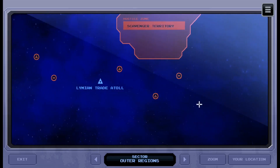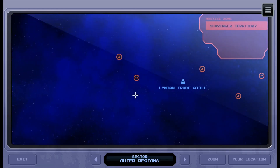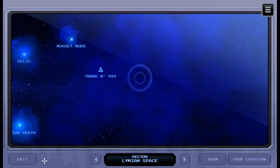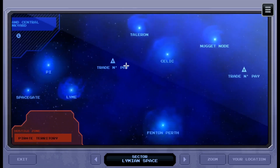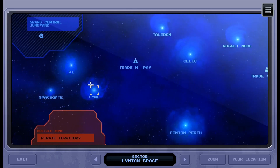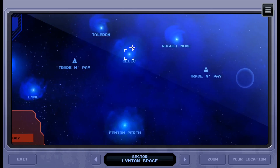Now where are we? Okay, so we were here and then we jumped past all of this enemy territory - that's actually probably good for us. So we're in Limean space. Grand Central Junkyard, pirate territory. I think these places are meant to trap you if you go there multiple times. We're going to go to Fenton Perth - let's hop these three.